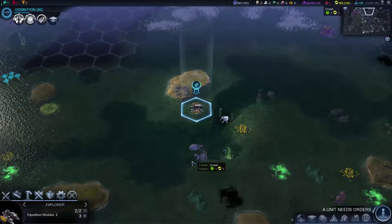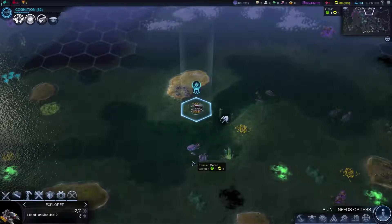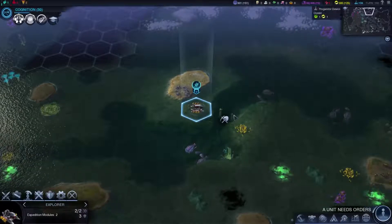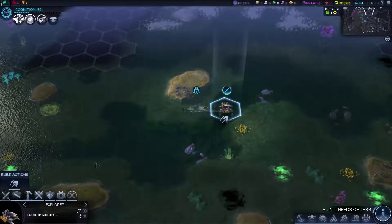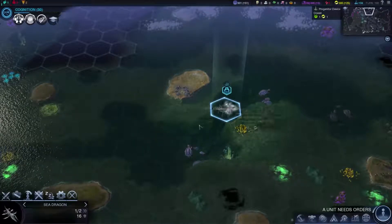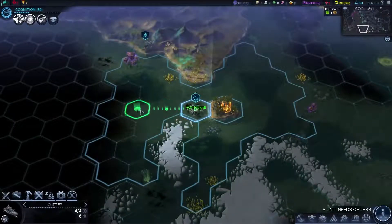That's actually one of the reasons why I like going with production, because production you can actually convert into any of the other types of resources — with the exception of healthiness, that's one thing it can't do. We'll just have you camp out on top of him and go with alert so I don't have to worry about that.